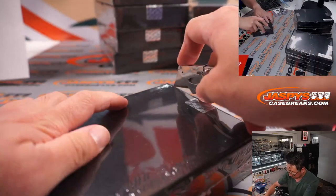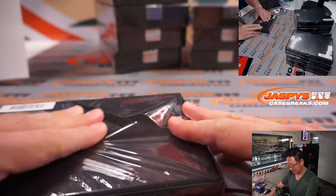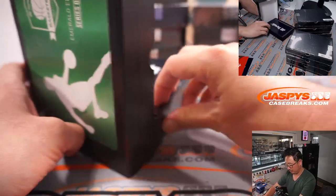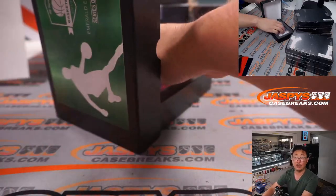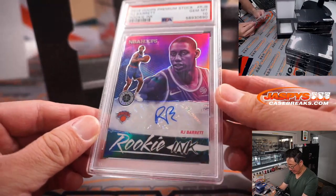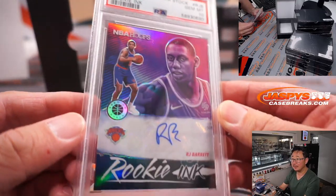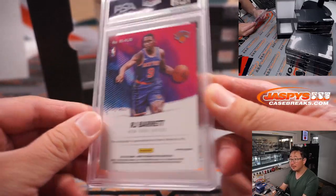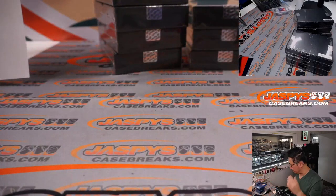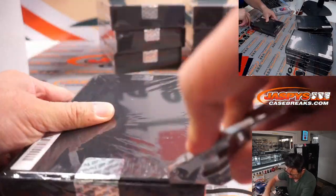Next box — Kings on the board. Got a graded card, PSA 10. It's RJ Barrett, Rookie Inc., from the 2019 Hoops Premium Stock. Great year this year for him. Barry with the New York Knicks — he's heating up. Two in a row for him.